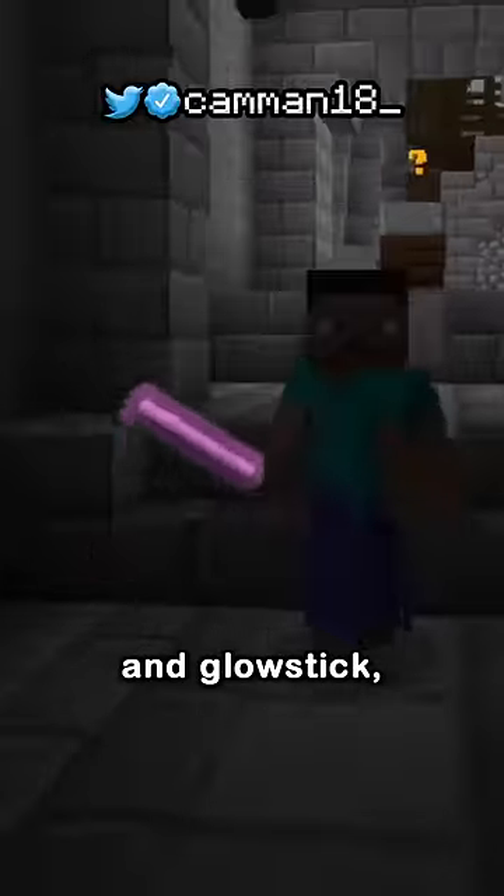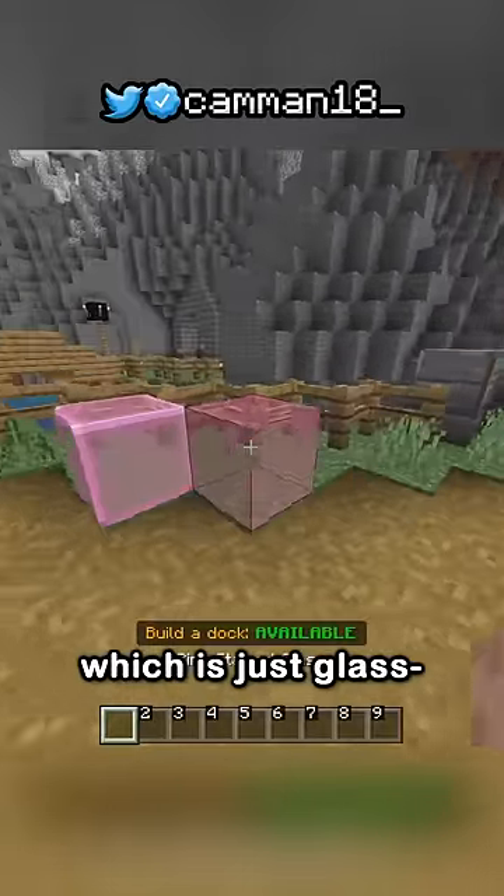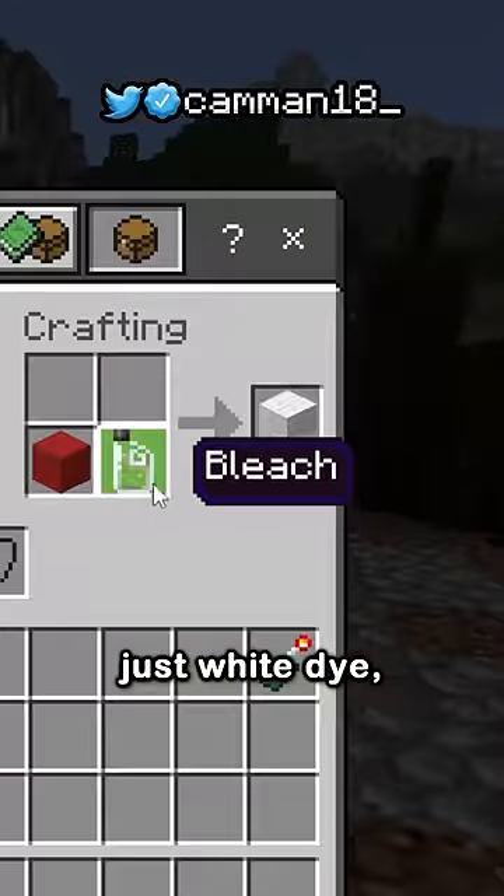Finally, you have the sparkler and glow stick, hardened glass which is just glass but hard, and bleach which is pretty much just white dye.